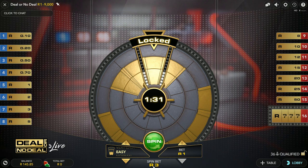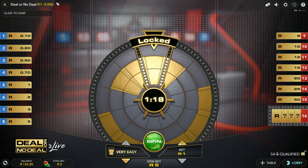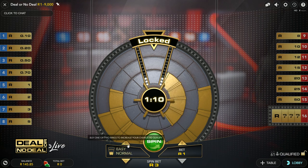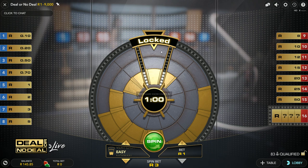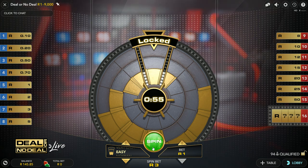Easy costs three rand to spin. Then very easy, where these ones are both locked in and you need to get this one lined up — basically about a 50% chance — and that's going to cost you nine rand, so it does get pretty pricey. I've had pretty good success on all the difficulties. I don't really like doing it on very easy, it's a bit expensive. We'll try it on easy and see if I can get into a game round. Once we've got these lined up, we'll get access to the game round, so let's try a couple at three rand a spin.